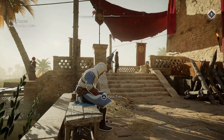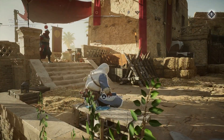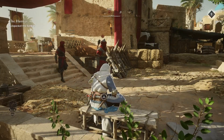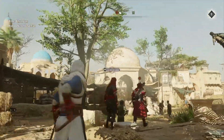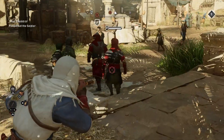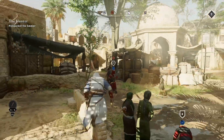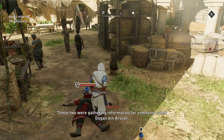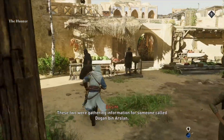Next up is a mission called the Hunter. We need to pickpocket the soldier — we're going to be eavesdropping on them and they're going to walk past you. So it's a good chance to just blow dart both of them, make your life nice and easy, and then pickpocket. And again, this is a hornbearer character. Just press triangle and off you run. Pretty simple.